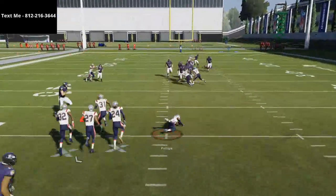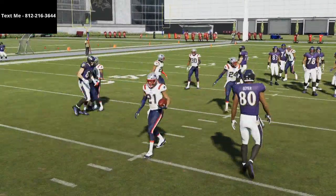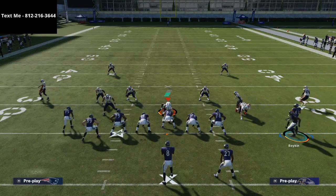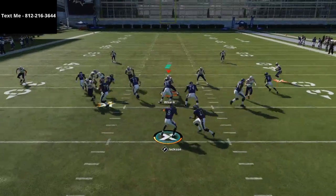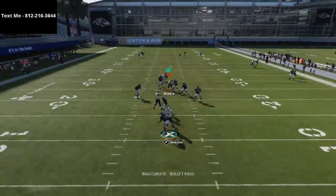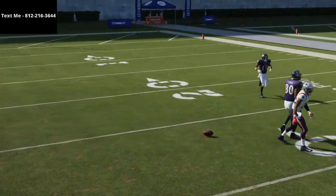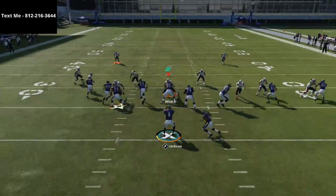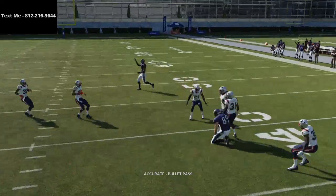One thing I like to do is take this receiver Boykin — if you motion him all the way over to the left, you see how he's on this angled streak. If you snap it while he's in motion, he's actually going to be good for you. If they take the safeties away, take the underneath crossing routes. You're going to have multiple underneath crossing routes, like this one to the tight end Mark Andrews. If they don't take the safeties away, you hit the crossers.